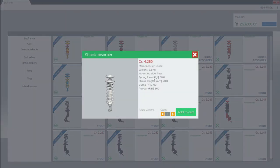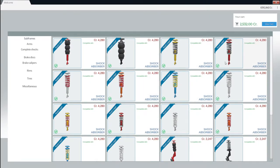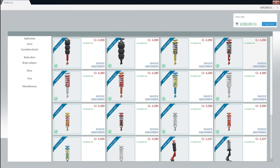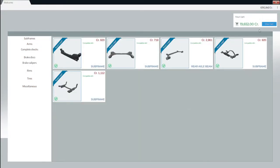I wonder if they say stroke length 20 millimeters, bump 3-1, rebound 800. I'm not sure what the bump and rebound is — I've never looked into shocks yet. So stroke length 20 millimeters. I don't even know what we're looking for, but I'm looking for something. I think the higher we go up, probably the better. All of them are the same price. I think what we're going to do — I don't know if we're using shocks in the front and the back, but we're going to get four of these. And then I think for now, we're going to leave it.